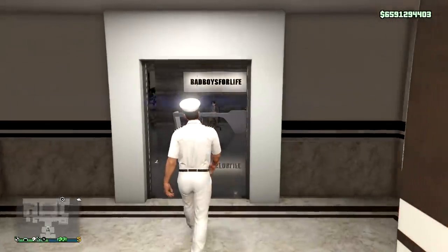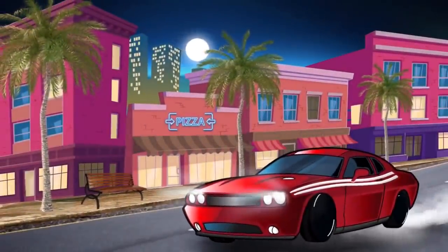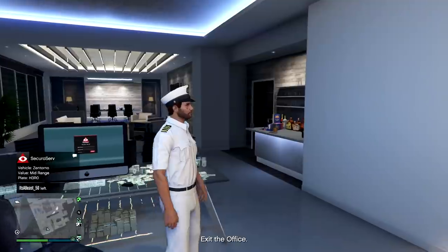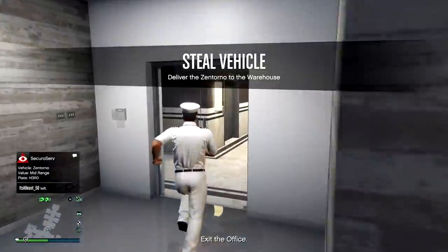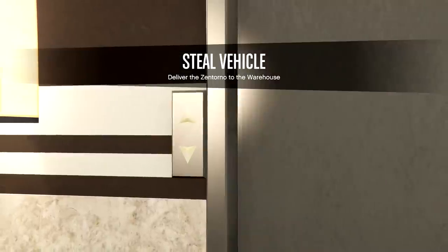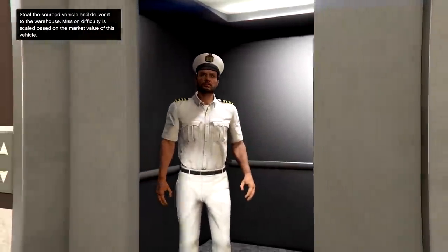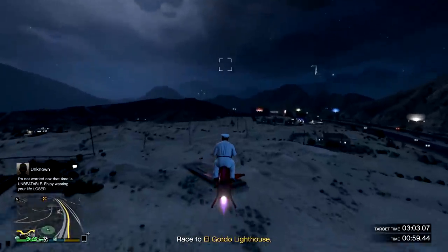Anyways, I hope you guys enjoy the video. So first things first, if you are new to the game, you probably don't know about this, but when you buy a vehicle cargo warehouse you can store 40 vehicles. Now there's only 32 different vehicles that you can actually store, and each of those vehicles has a few different variants, which means there's a bunch of different vehicles you could end up getting when you source them. But in your warehouse, you can only hold a certain amount of vehicles of one kind.